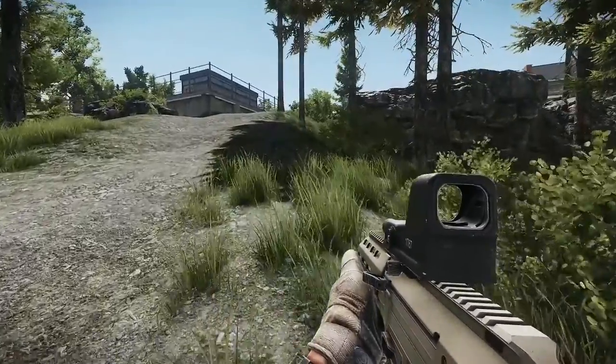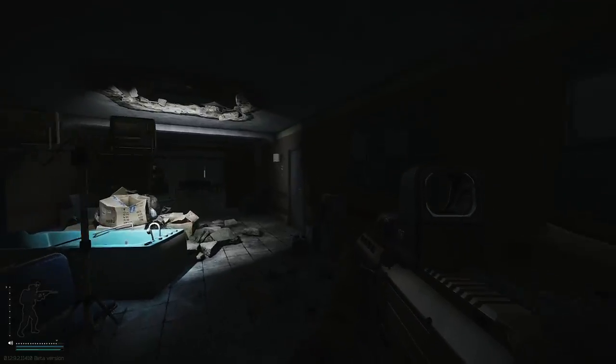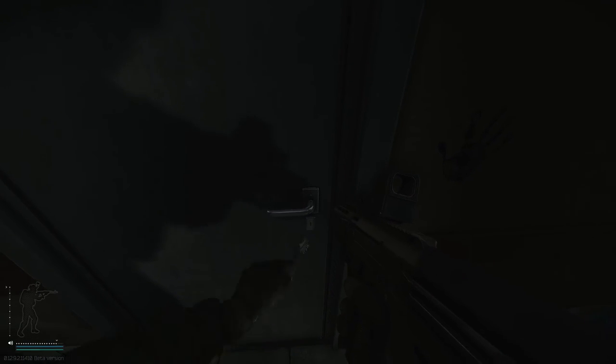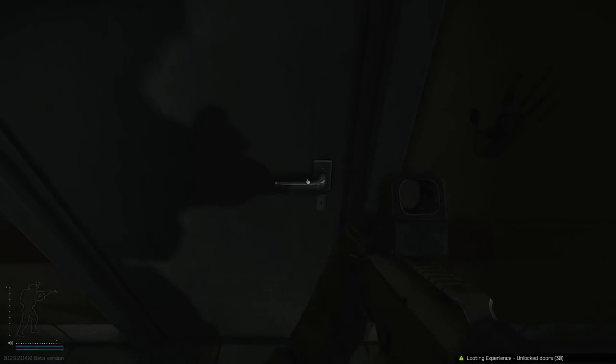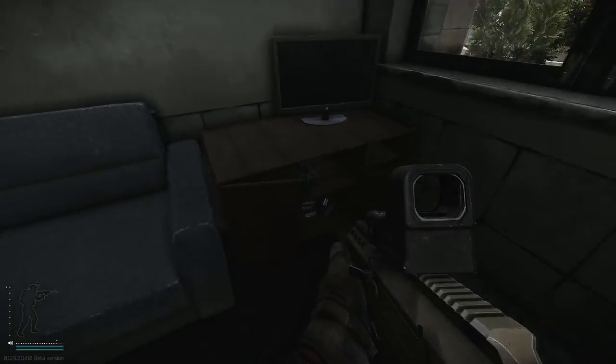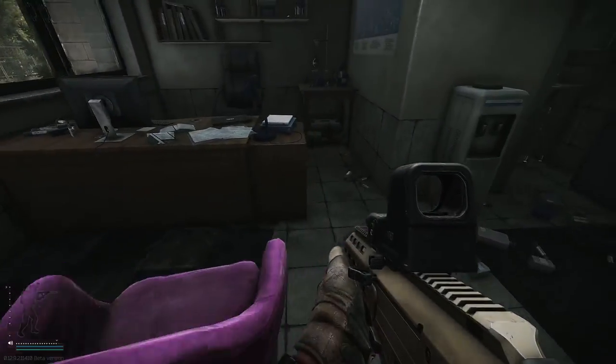We'll start on the East Wing with Sanitar's Tape Key room. This room is marked with a bloodstain on the side of the door. In here you'll find a PC, duffel bag, loose loot including ledexes, meds, stims, and rare loot. This is a really good key, it's pretty cheap, and you'll find it quite a lot on Sanitar himself.